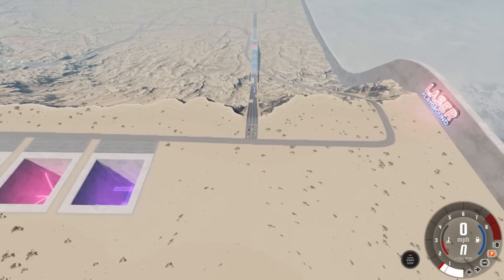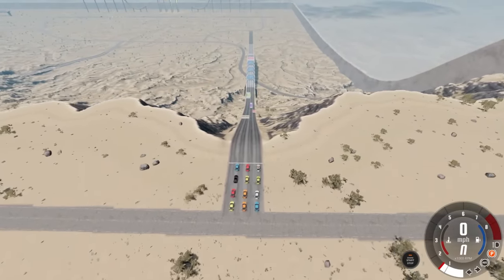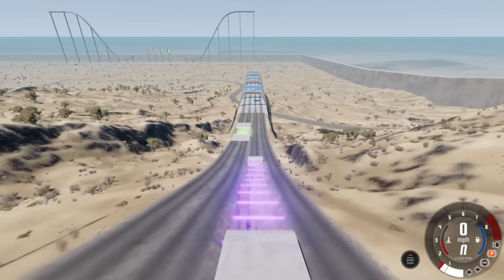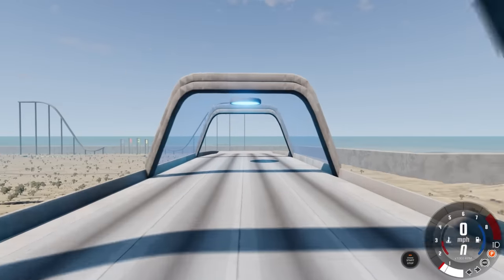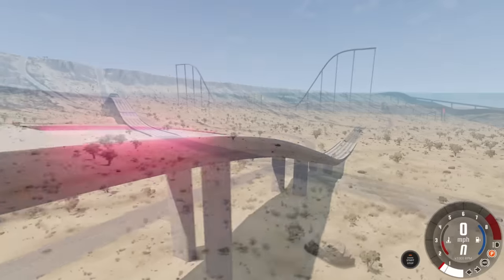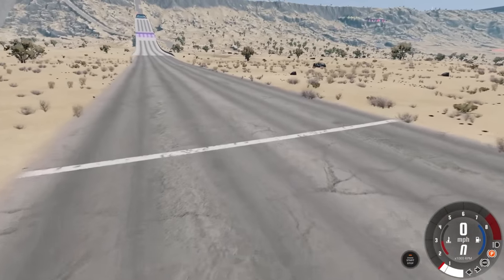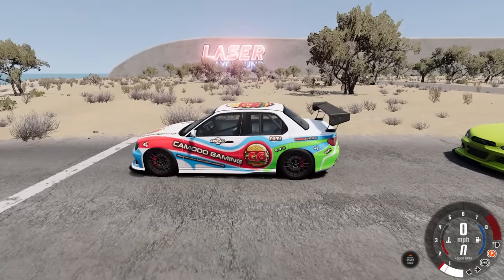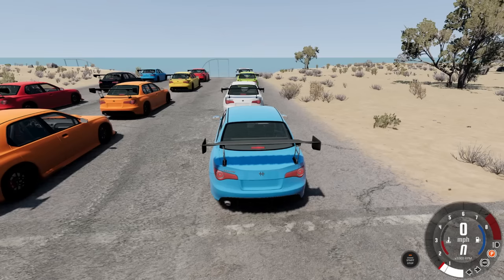Before we jump cars through laser grids, I want to test out this awesome downhill track. As you can see, there are a ton of laser traps here. I don't know if me and the AI are going to be able to make it, but first person across the line is going to be the winner. Pick which color you think is going to win — personally I'm rooting for the Komodo gaming car, but I'm going to be in the back with this blue car.